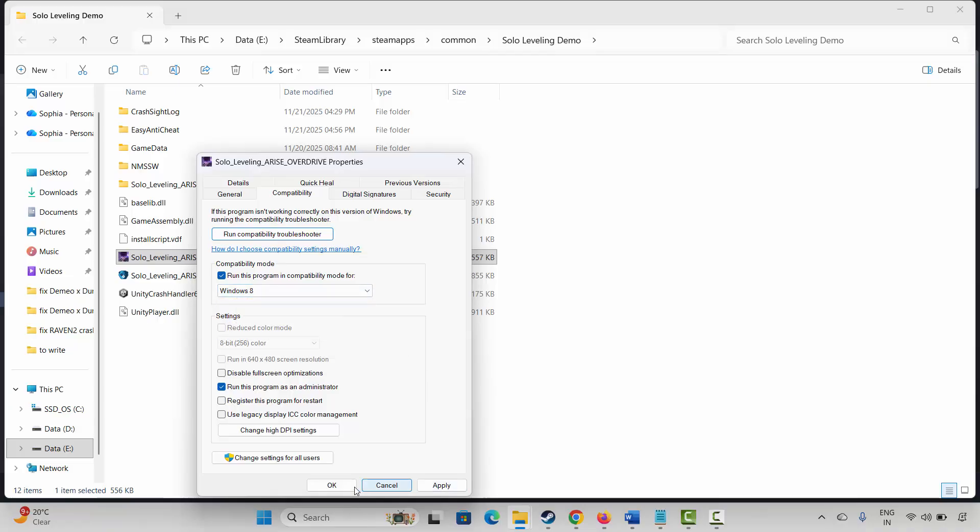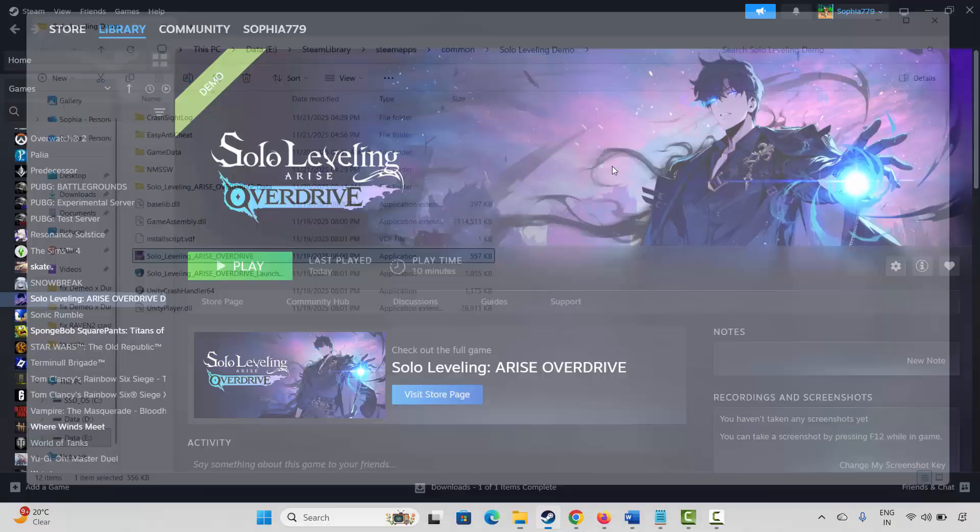If that doesn't work, come back to Compatibility and check Run This Program in Compatibility Mode, selecting Windows 8 or Windows 7. Click Apply and OK. If still not working, come back and check Disable Full Screen Optimizations, click Apply and OK, and try launching. If none of these resolve the problem, uncheck all of them and move to the next solution.